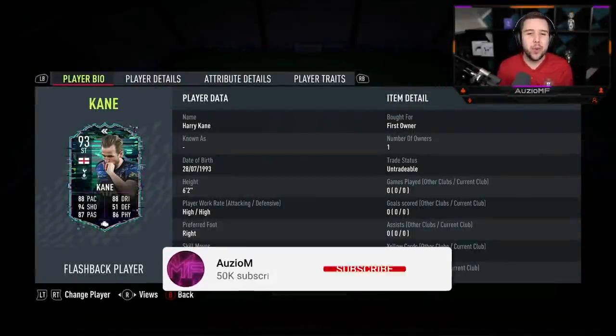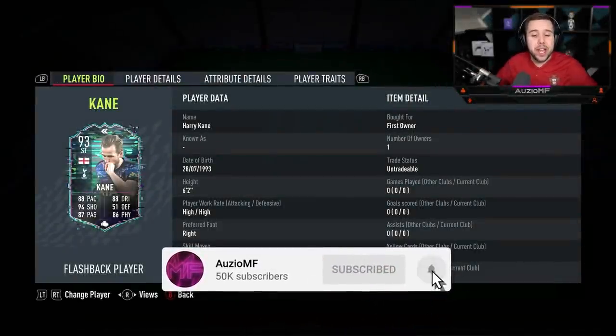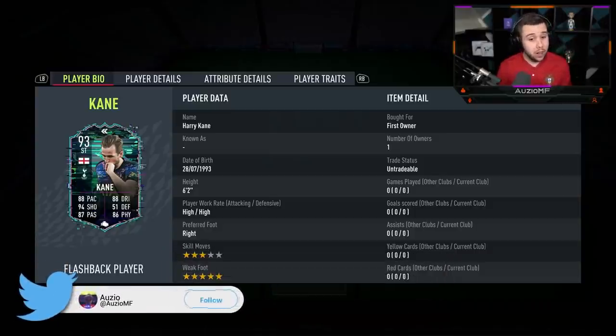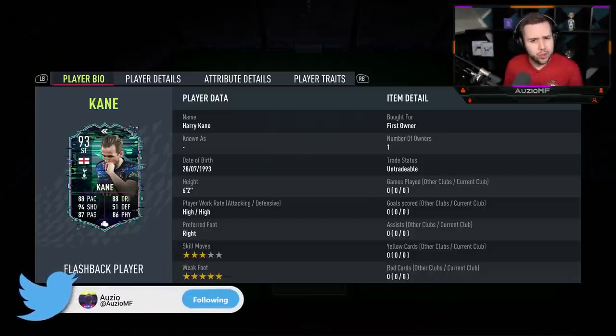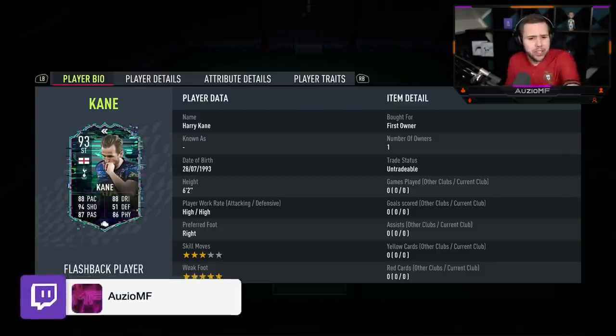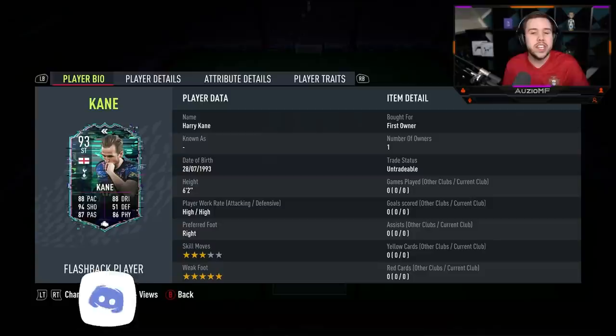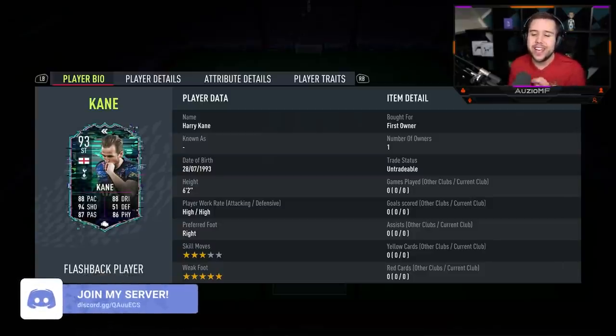What's going on guys, Ozzy here and welcome back to a brand new video. Today we have got the new Flashback player Harry Kane to review, and it's a card that has been upgraded a really nice amount. He now has 88 pace with 88 dribbling, 94 shooting, 87 passing, and 86 physicals as well.